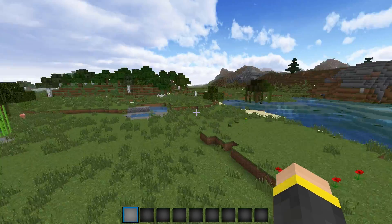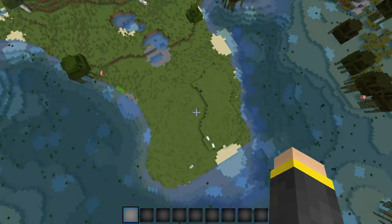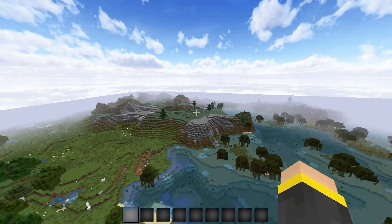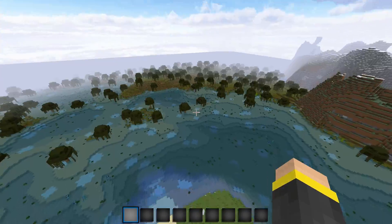So this is your spawn location on this little indent into the water here of a plains biome — that's pretty cool. This is actually a decent spot to build. You've got some cool mountains over here, some hills over here, and then this body of water.